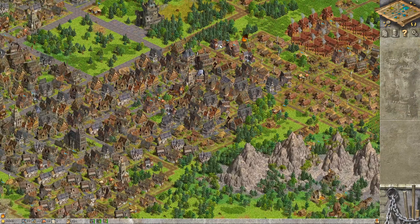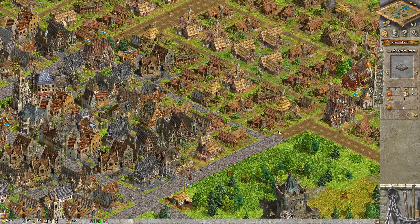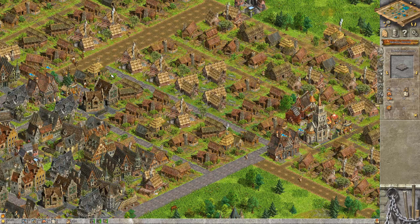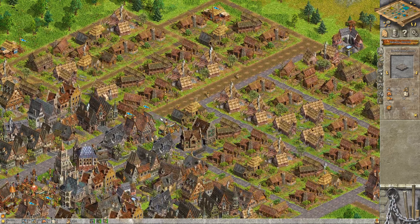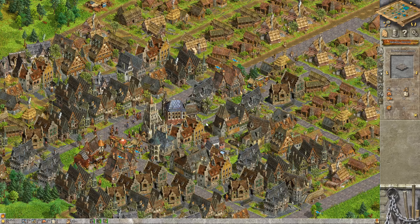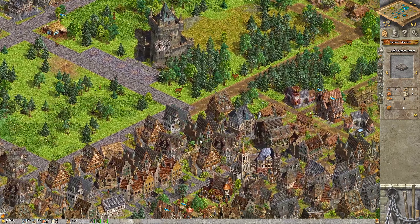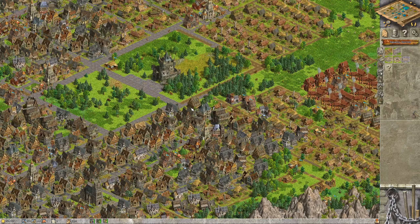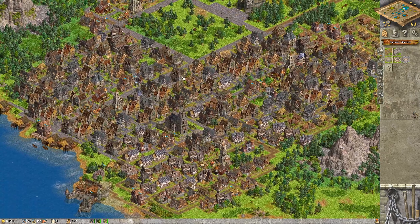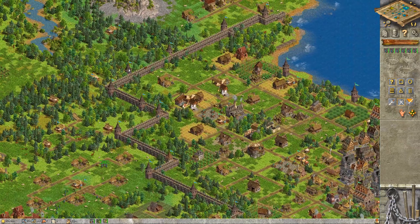We've got lots of swordsmen there. I'm also going to have these swordsmen here in the center so I can always move them around quite easily. We have plenty of stone. It's also time to once again upgrade our roads because after all, we're preparing for war but we're not savages - we can still have cobblestone roads. Just imagine the dirt when it's raining; we can't have that in a civilized town. They're really expensive here - it takes forever because they cost so much, but we've got lots of cobblestone roads.